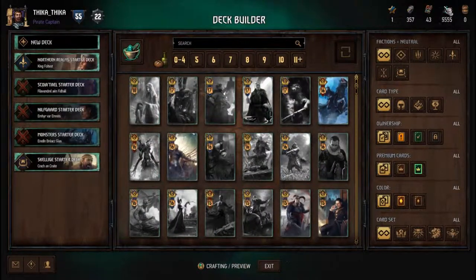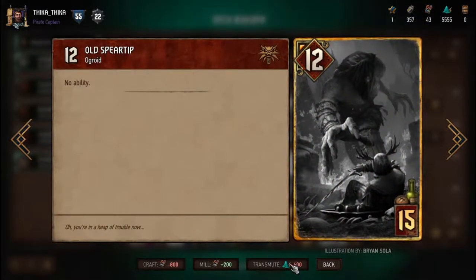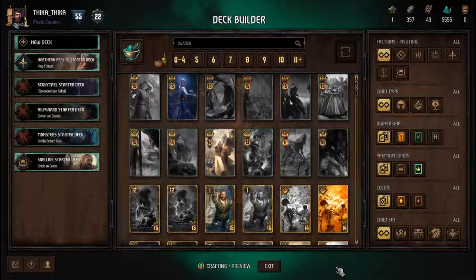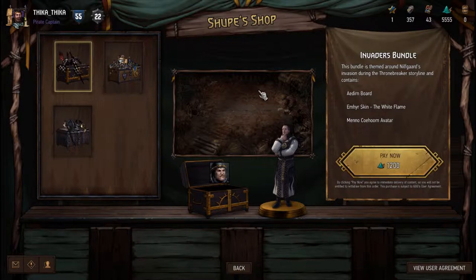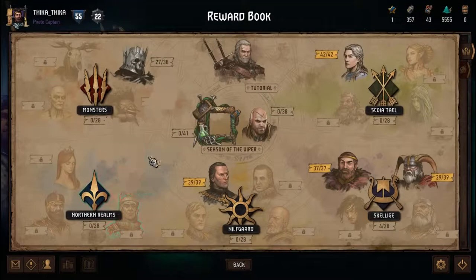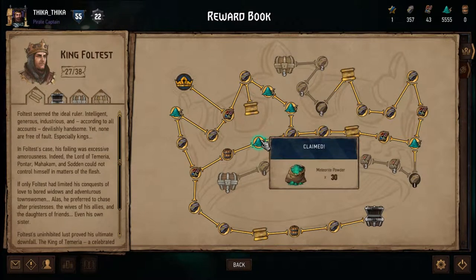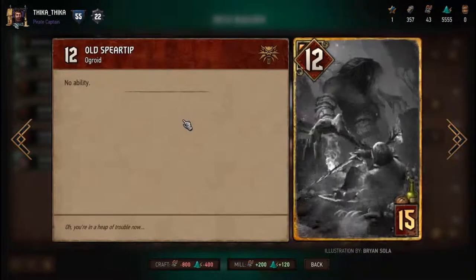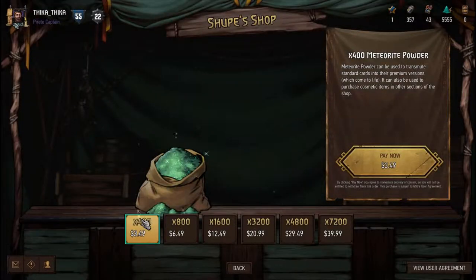Let us move on to meteorite powder. This special powder is a vanity reward that can be used in two ways. The first one is to transmute cards, which is a fancy way of saying transforming a card into its animated version. The second use is to buy aesthetic bundles which come with new boards, leader skins, and avatars. Just like scraps and ore, you can gain meteorite powder through winning rounds in matches and unlocking nodes in the Reward Book. In addition, you also gain powder by destroying premium cards, and by purchasing the said powder using real-world money in Shoup's shop.